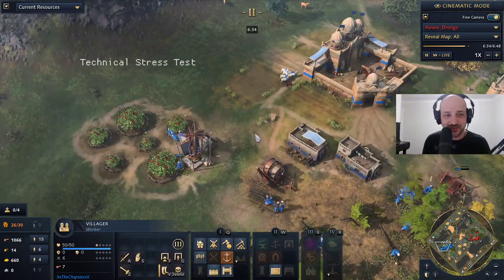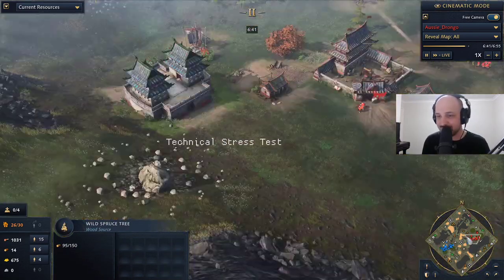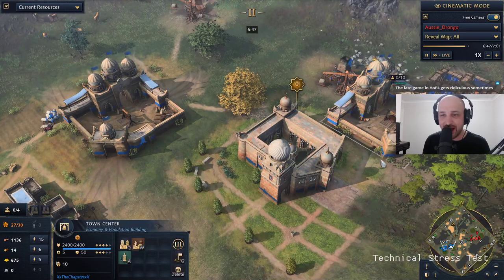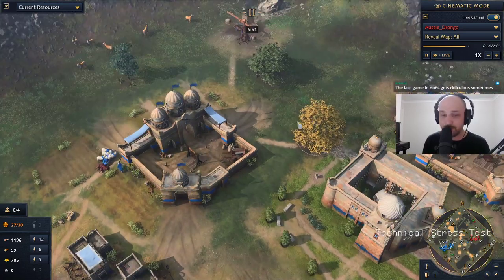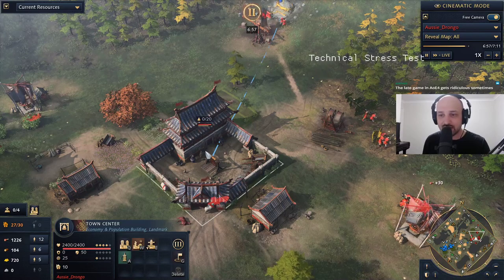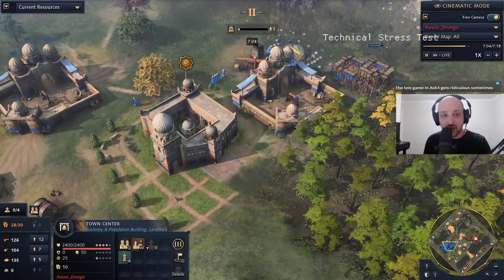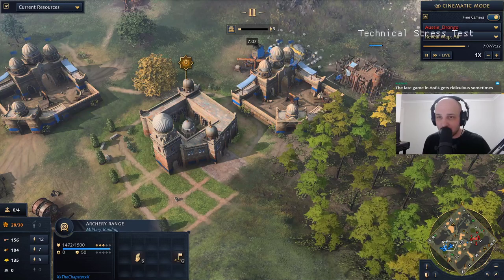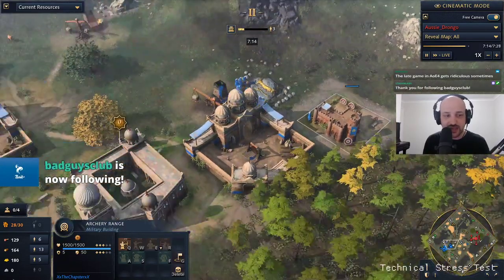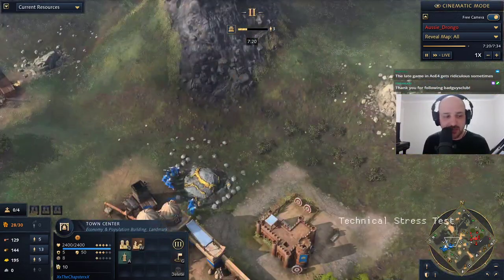The wood villagers dropping off into their lumber camp. Chapster's town center is up — fresh foodstuffs is out. That's what fresh foodstuffs gives: 25 food villagers — absolutely insane. For every one villager that Aussie Drongo gets, Chapster gets two. This is just going to be an economic powerhouse from Chapster. He can now get economic upgrades, military units, or go heroic age — those are his options. We see an immediate archery range — he is wanting to get those camel archers quite clearly. He's got lots of villagers on wood, only five villagers on food, and lots on gold.